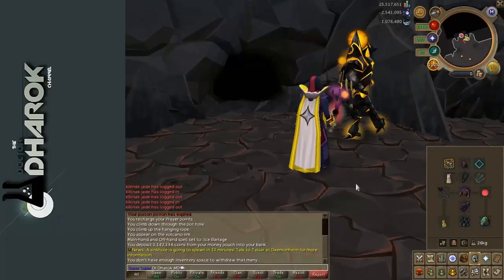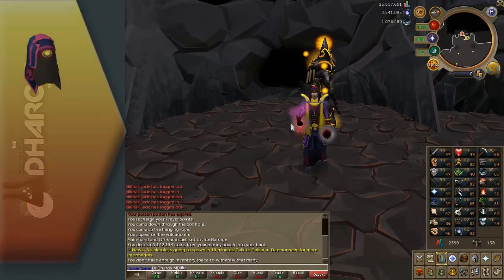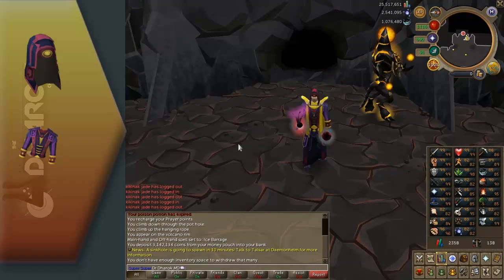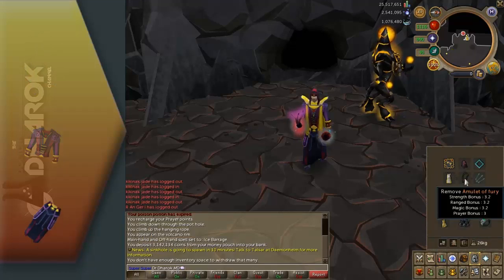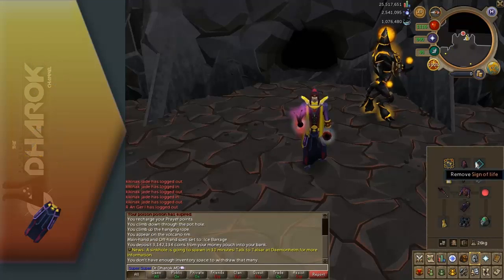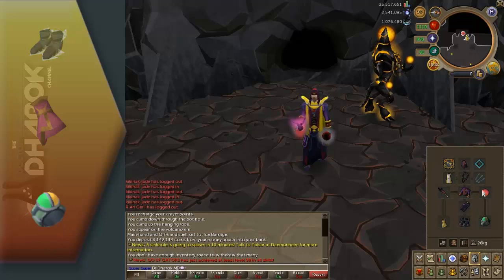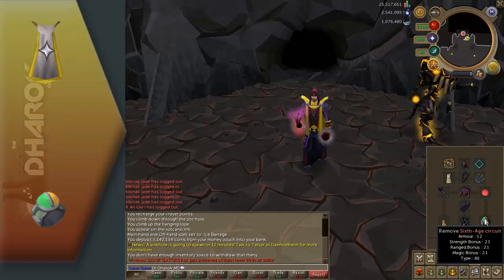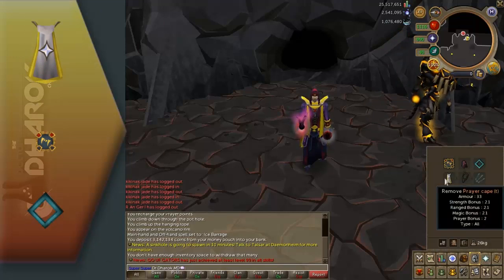My setup here: I'm using a Seasinger's hood for my helm, a Seasinger's robe top, and Seasinger's robe bottoms for body armor. I'm using Ragefire boots, the Spellcaster gloves from Dominion Tower, the Sixth Age Circuit in my ring slot. I've got a skill cape on — if you have one, wear that — and the Vampirism aura, which is very useful.